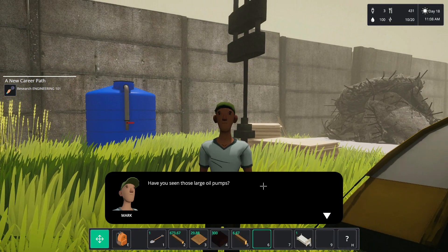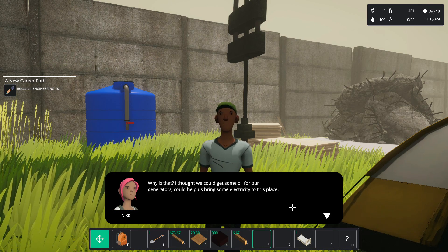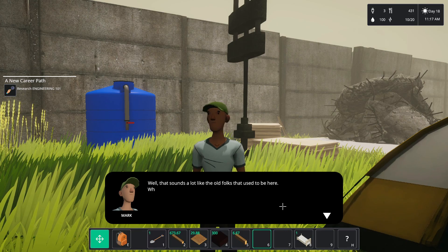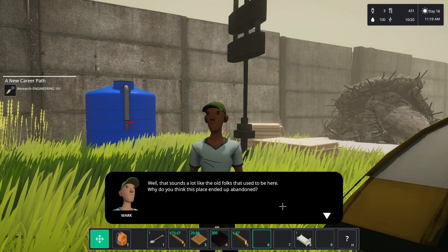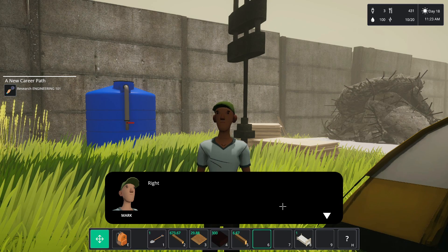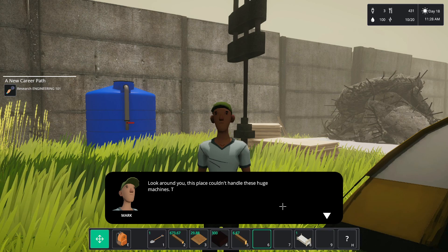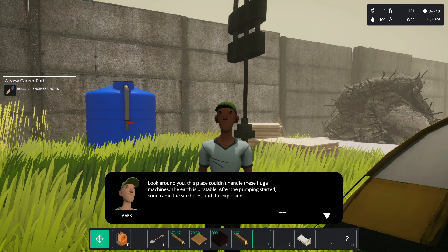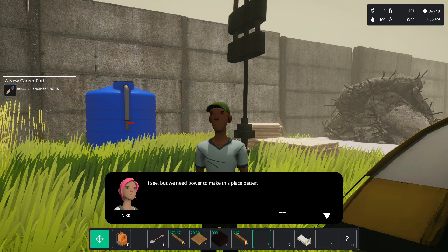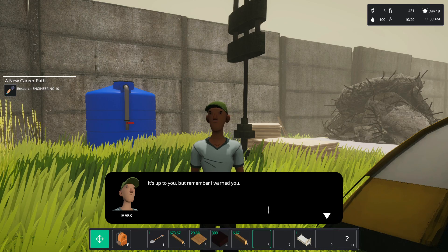Mark: You seen the large oil pumps? I wouldn't touch them if I was you. I thought we could get some oil for our generators — could it help us bring electricity to the place? Sounds a lot like the old folks that used to be here. Why do you think this place ended up abandoned? Because of an accident, no? So what caused the accident? Look around you — this place couldn't handle these huge machines. The earth is unstable. After the pumping started, soon came the sinkholes and then the explosions. We need power to make this place better. It's up to you, but remember, I warned you.